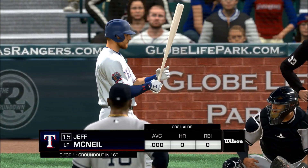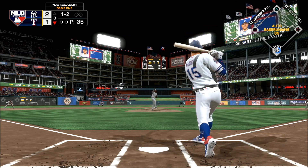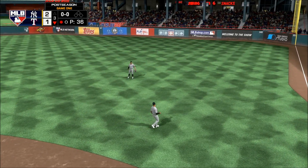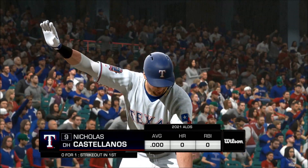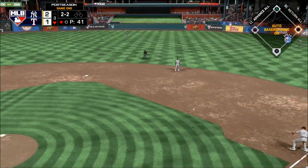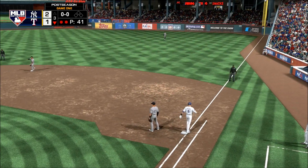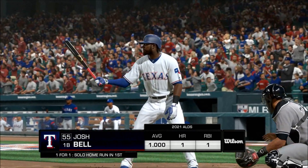Jeff McNeil will be the next — that's softly hit to right, and this is taken for the out. The two-two — this one's down to third. Andohar's got it, throw in time at first for out number two. So two are gone here in the Rangers' third.